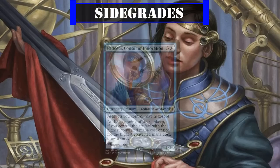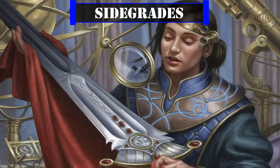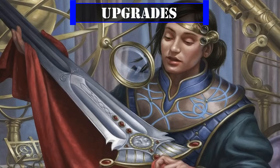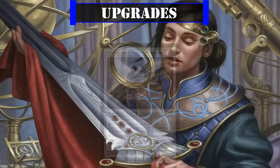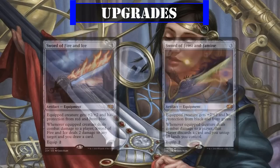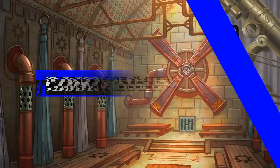For sidegrades: Padeem, Consul of Innovation is a good source of card advantage and protection that works well with our artifact-heavy build; Ponder and Frantic Search are both good low-cost spells to cheat out with Tetsuo to dig deeper into our deck; and Relentless Assault is yet another way to get extra combat phases, this time castable off Tetsuo for free. For upgrades: Darksteel Plate and Lightning Greaves are excellent low-cost defensive equipment, as are Hammer of Nazahn and Champion's Helm. Seize the Day is another good extra combat source with flashback. Chandra's Ignition is a superb board wipe that benefits from Tetsuo's keywords. Ember Cleave grants surprise double strike and trample, and Oathkeeper, Takeno's Daisho auto-resurrects Tetsuo. Sword of the Animist and Reaver Cleaver provide repeatable ramp. Any of the Swords would also be a great addition.